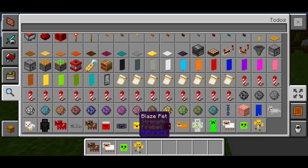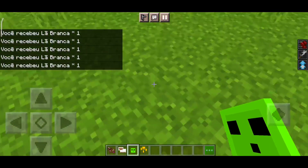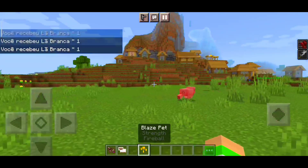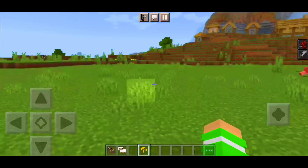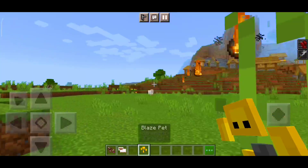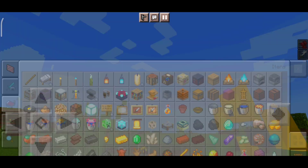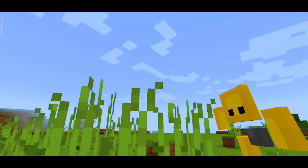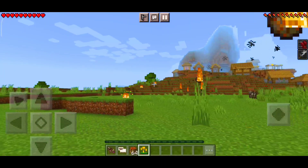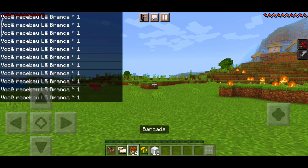There's also the Slime — let's see — it gives Jump 2, so you jump much higher. And there's the Blazer, one of my favorites: you throw a Fireball! Look at this — I managed to use it. It's very fun but also very overpowered. As I said, it has durability — you can see it decreasing as I use it.